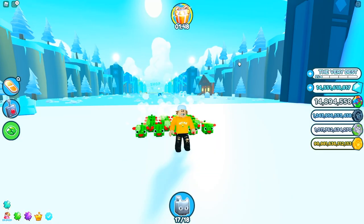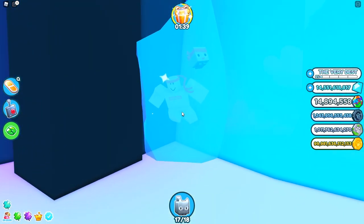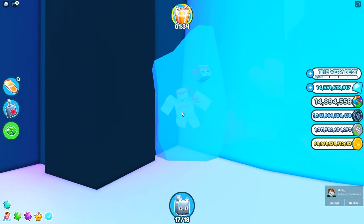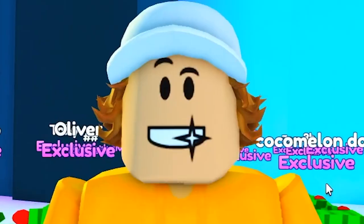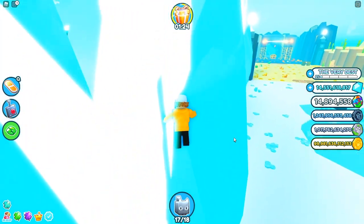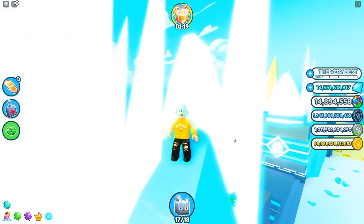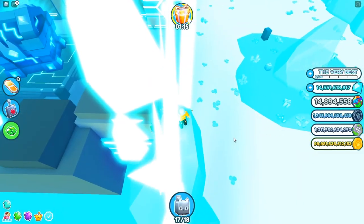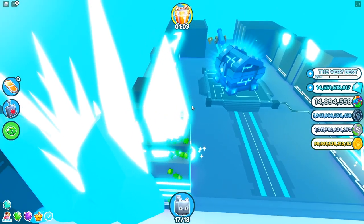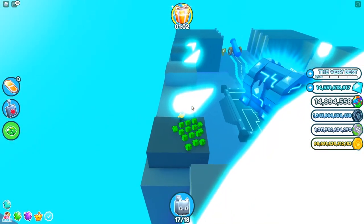For secret number three, you need to go to the glacier. As you can see, I just teleported here. Head over to frozen Preston — this is Preston frozen in an iceberg, which is why we haven't been getting updates for the past month. Climb on top of the iceberg and keep climbing up. Now you want to get on top of this glowing crystal and be super careful.